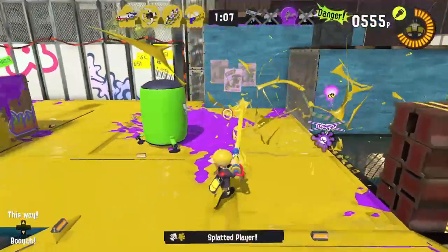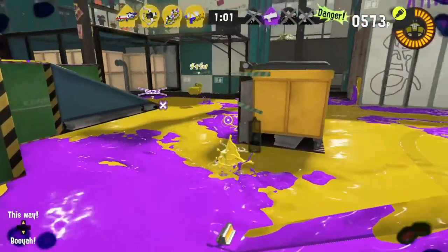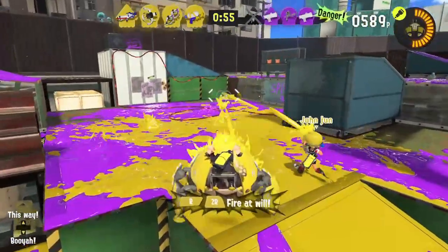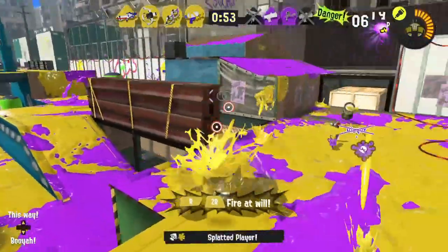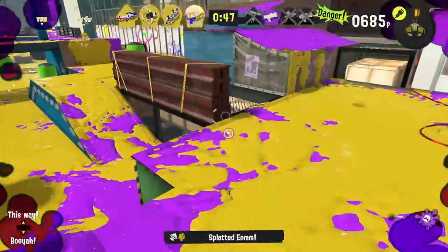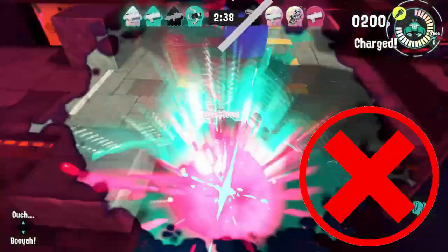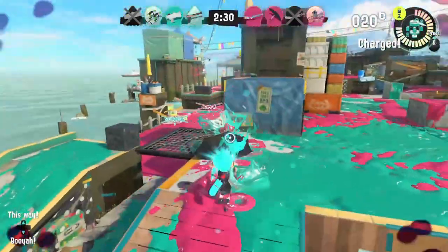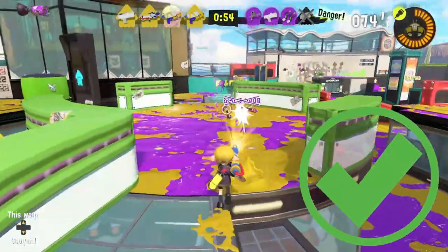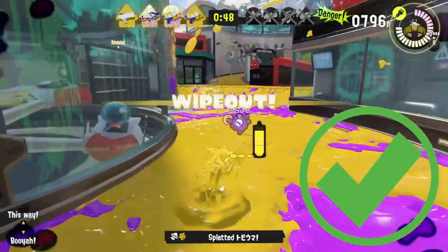I cannot stress enough how important your movement and positioning are in Splatoon. Being on a tiny map with four enemies hunting you down like absolute maniacs is terrifying, and with so much happening all at once it's hard to know where you should be so you don't instantly get splattered by grenades and special moves. Don't charge straight down the middle of the map alone — you'll stick out like a sore thumb. Charging enemies head-on when they have the obvious advantage usually isn't going to work out. Instead, make the most of flank routes by getting behind the enemy and use the map's surroundings to take your enemies by surprise.